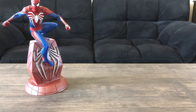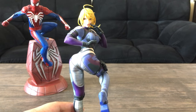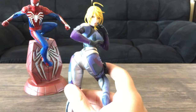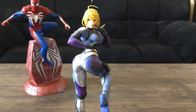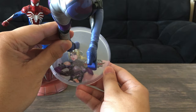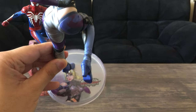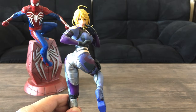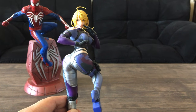Number 4 is the Kotobukiya Bishoujo Tekken Tag Tournament 2 Nina Williams. Sorry for the really harsh lighting — it's from the sun out there. Nina Williams is my favorite video game character of all time and my main character in Tekken. The reason I put her at number 4 is because the artwork is subjective. This artwork is based on Shunya Yamashita's interpretation — correct me if I'm wrong in the comments — his take on Nina Williams as a character design.